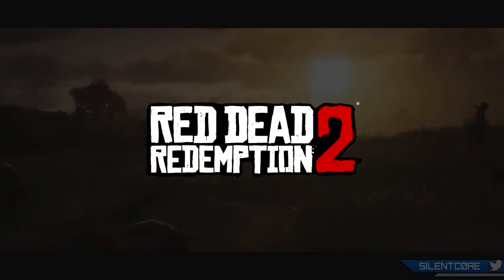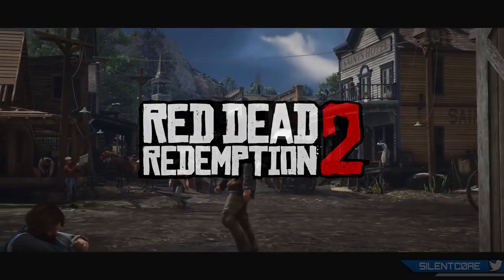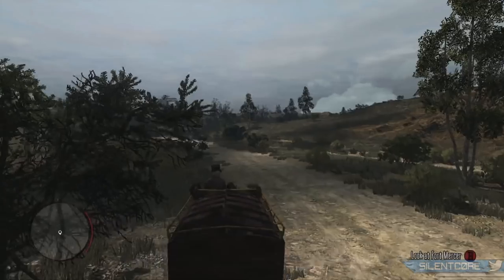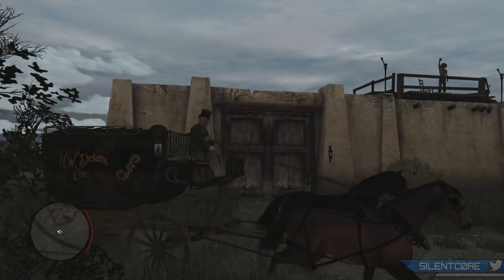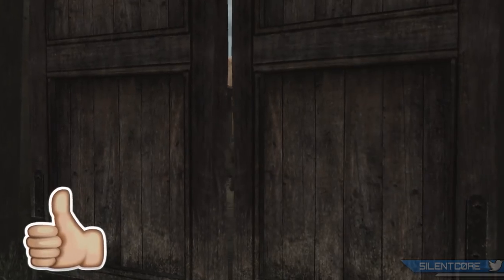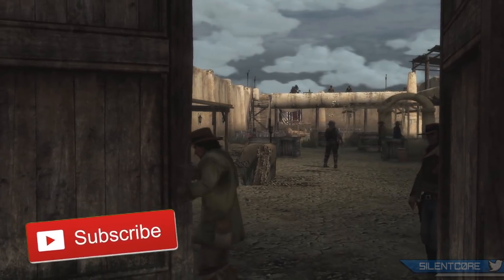Welcome back guys to my Red Dead Redemption 2 news series. In this episode we're going to be talking about the exclusive treasure map, how you can get your hands on it, we're also going to be talking about an upcoming exclusive weapon to the game, the Tomahawk, and what you actually need to do to get this, and also an indication of when we can finally expect some gameplay.